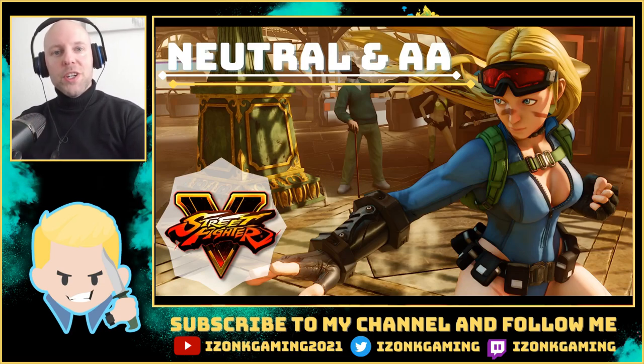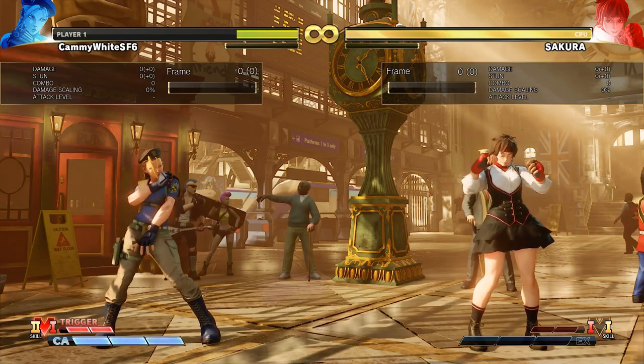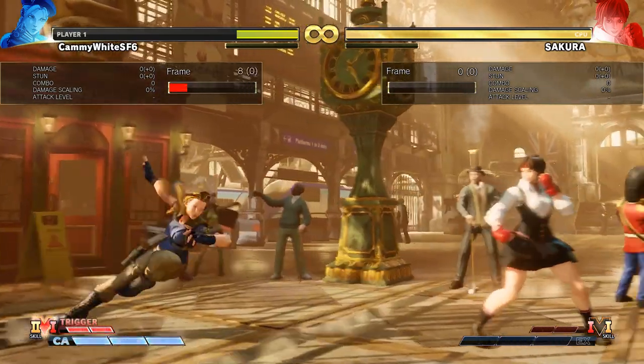Like and subscribe so you can check out the Street Fighter 6 content that's coming after this video. As you guys know by now, I always start off my guides with the neutral position, and for Cammy the neutral starts with incredible walk speed and incredible dash speed both forward and backward.